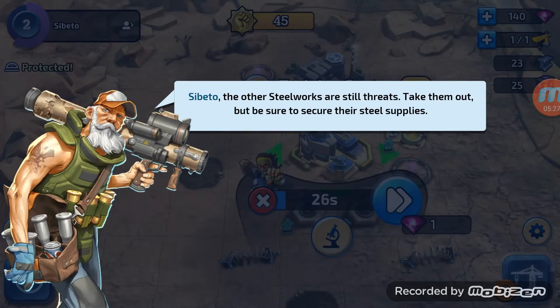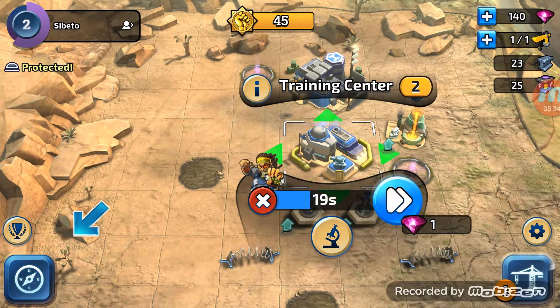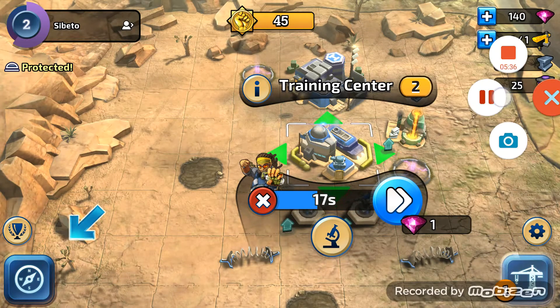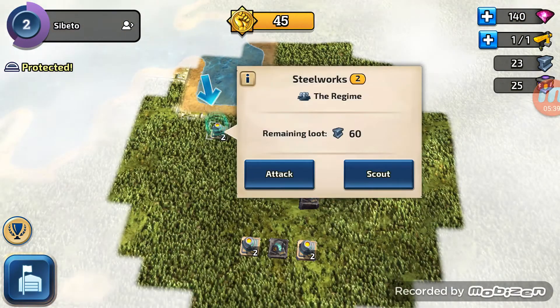Better if the other stills are still threats - take them out but be sure to secure their still supplies. We're not going to wait for 19 seconds. I'm going to quickly pause. It won't let me upgrade the next troop as there are not enough resources.